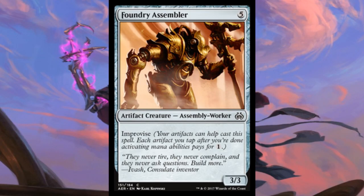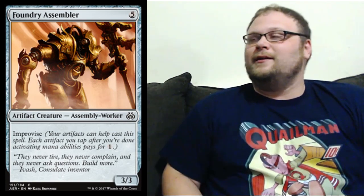Third card we saw today: this is Foundry Assembler. It's 5 mana for a 3/3 Artifact Creature, it's an Assembly Worker, and it's got Improvise. It's sort of got the Affinity for Artifacts thing going — Improvise is not quite Affinity for Artifacts, having to tap them is kind of blah, but you could end up playing this for basically nothing if you do it right. The Artifact Aggro deck looks like it's coming along — probably just a colorless vehicles deck is what it's looking like — and this could definitely be a part of it, but I don't know how many times you're gonna want to tap all your guys to play a 3/3.